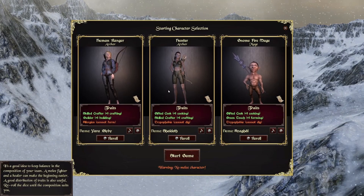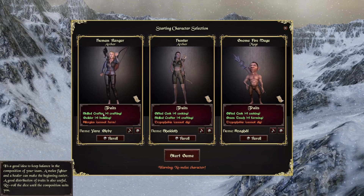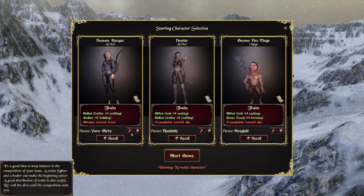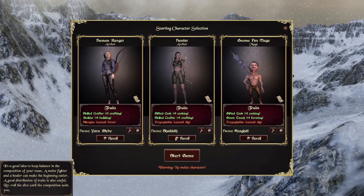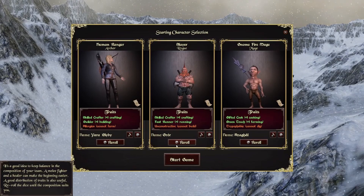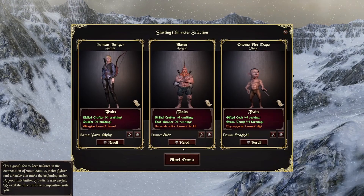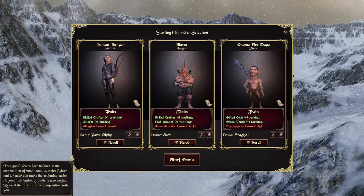It's like playing D&D. So we can be a human ranger, a hunter, a gnome fire mage, gifted cook, gifted touch. We don't know what's what. I feel like the builder-crafter might be best. Starting character selection — do we just click on this or re-roll? Oh, this is what we get all together. Warning: no melee character. We need some kind of melee. A rogue might be good — a dwarf rogue. He looks freaking cool, to be honest. This gnome's got a chad body. Allergies: cannot farm. Unconstructive: cannot dig. These seem like they jive pretty good together.